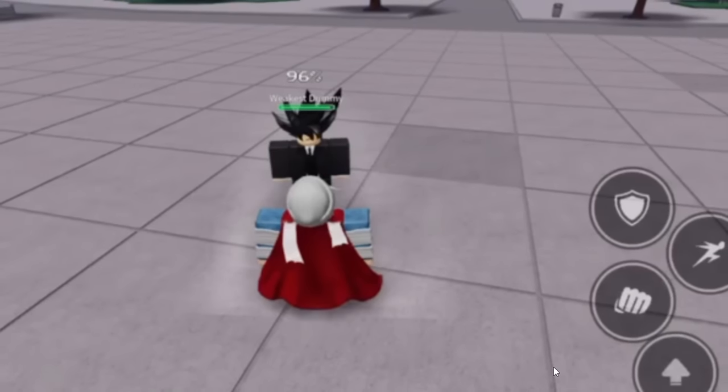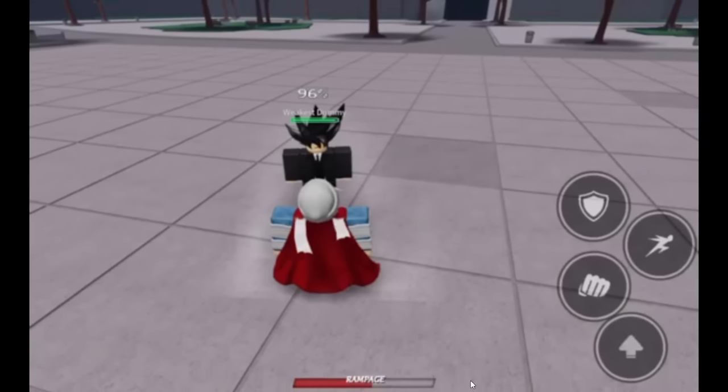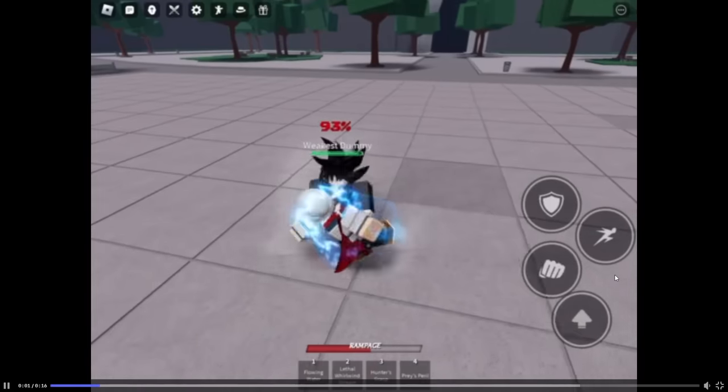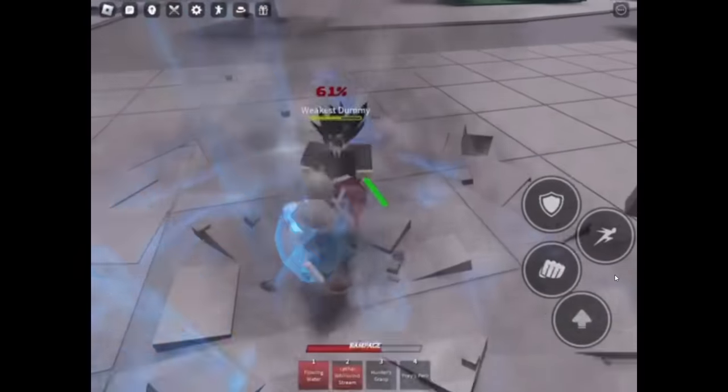Alright, here we have our next combo, and it looks like this player is also on mobile and he's using Garo. This is the first Garo combo of the video, so I was gonna see what this guy has got in store for us. Let him cook. Nice — he starts off by using Lead the World in Stream, uses the first move — not bad.